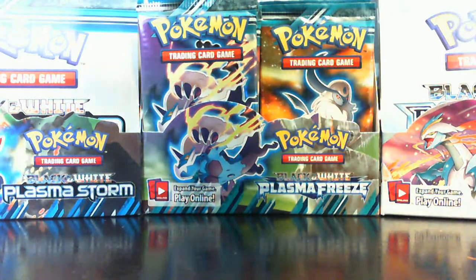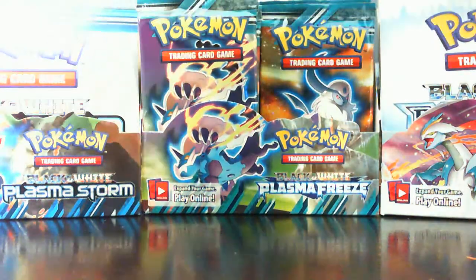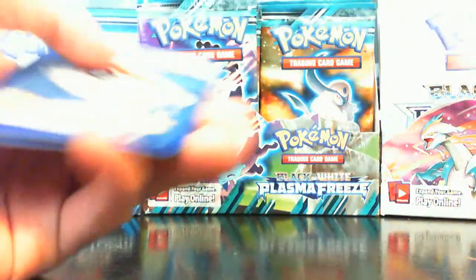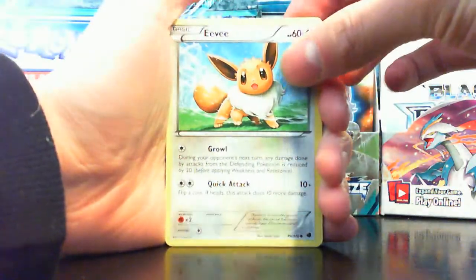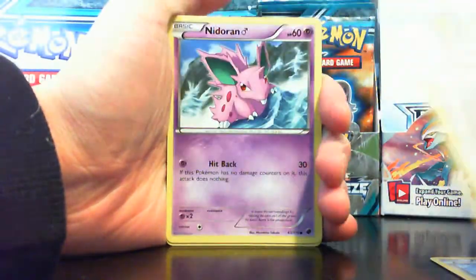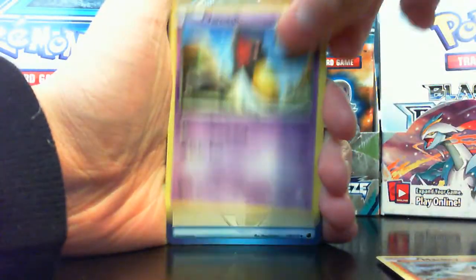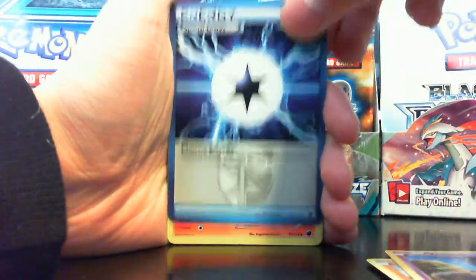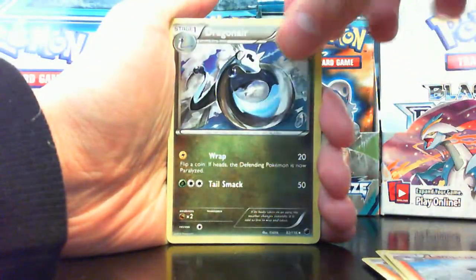I don't know if Metagross will be playable though. Just because it's a stage two card — the ability is amazing, but stage two, so if you run a 1-0-1 line it's gonna be really inconsistent. Eevee, Starly, Starly, Nidoran, Mankey, Yamask, Plasma Energy — I have tons of those from the last set — Lampent, Dragonair.